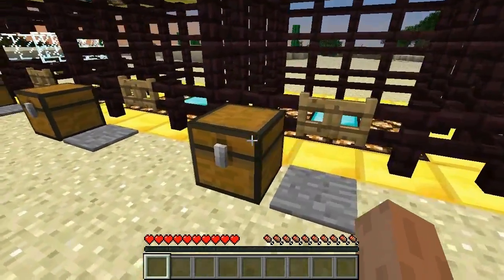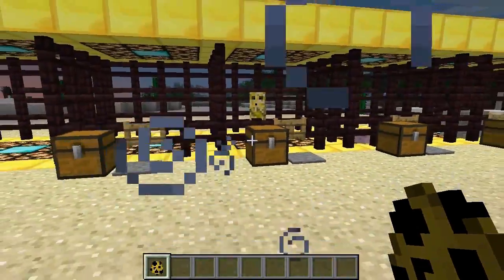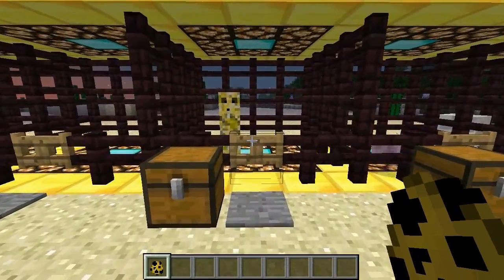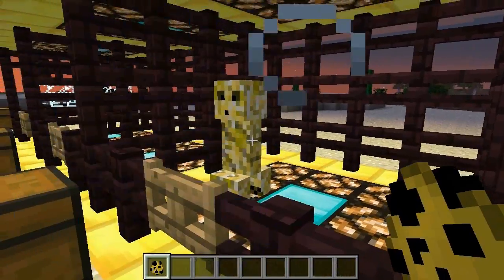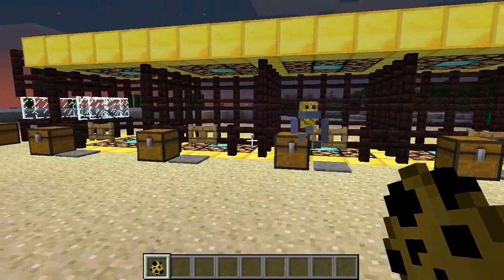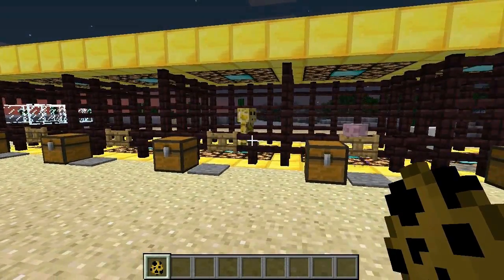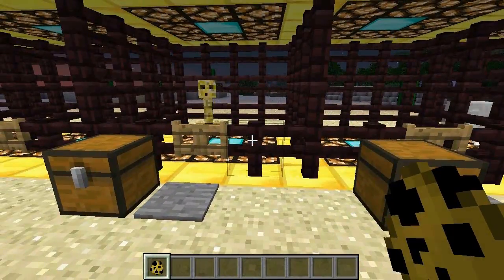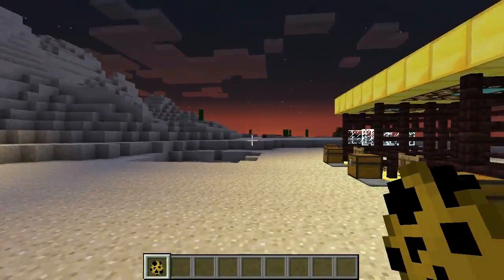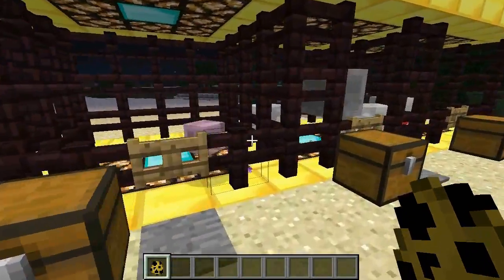The Support Creeper gives you a debuff when you're nearby — you have to get relatively close for the area of effect. It also buffs other mobs like skeletons and zombies. If you see one of these, kill it first. It'll still explode like a normal creeper when you get close. All these creeper types spawn like normal creepers — at night and underground anytime.